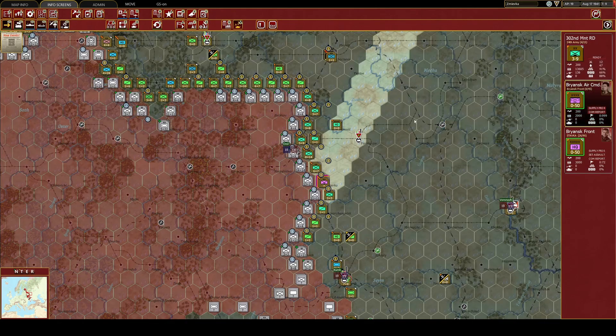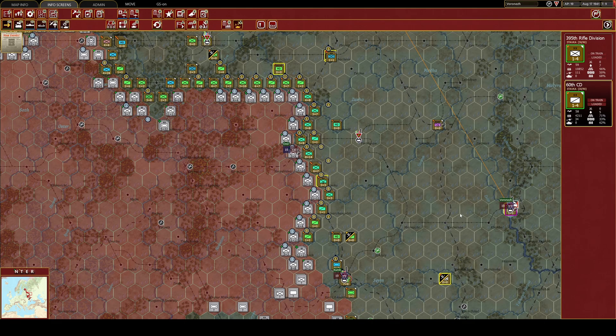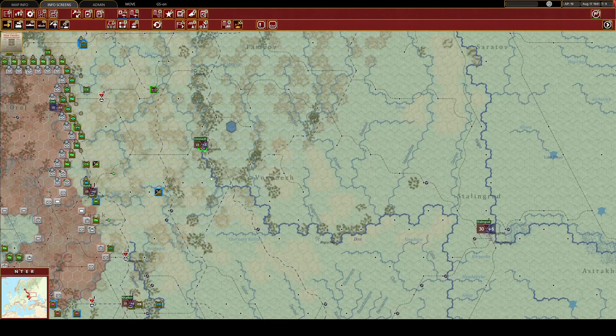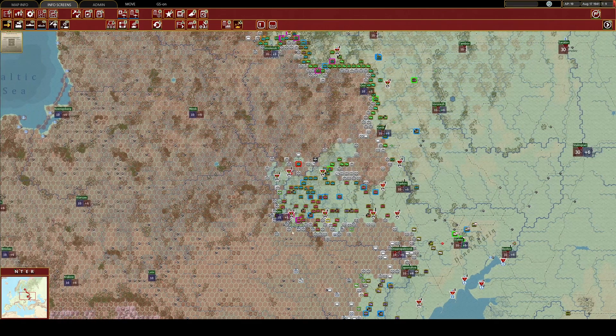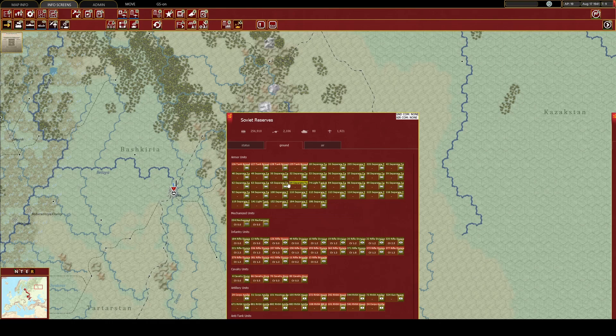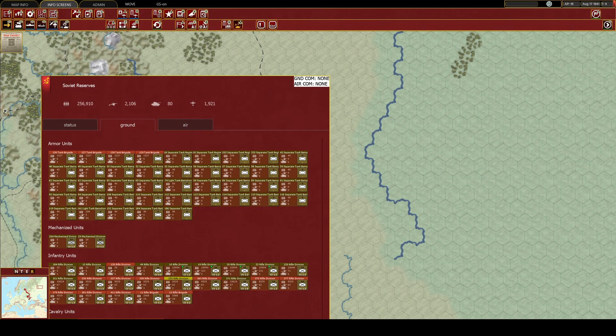Let's get the Bryansk air command out of there. Yeah, Kursk is gone. Kharkov is gone. I might be able to hold them at Voronezh still. But if I lose this, it's going to be a pain. We've already got to the point where we've got no tanks, no tank battalions.